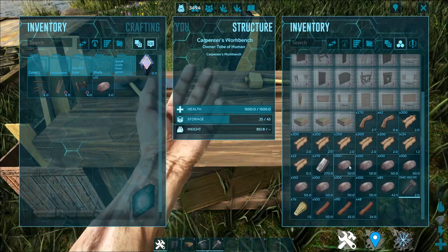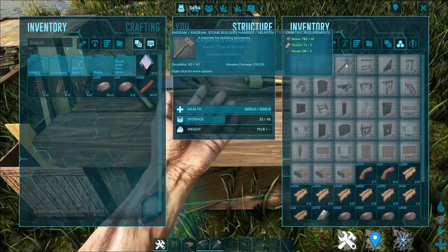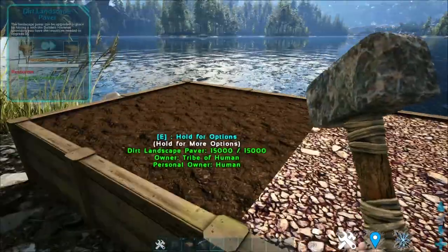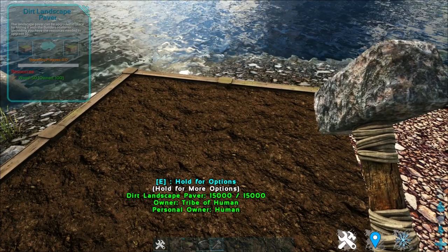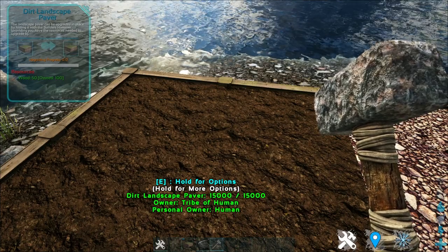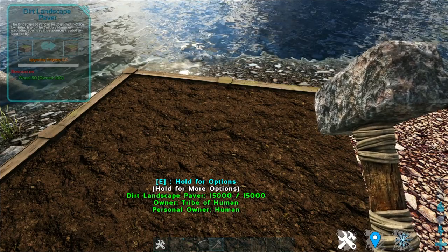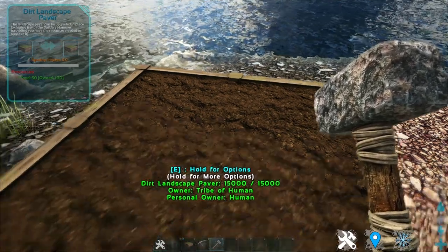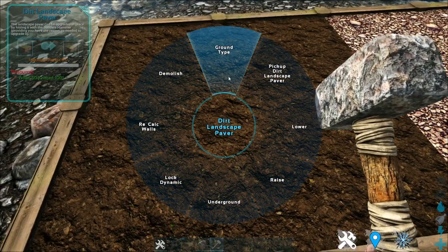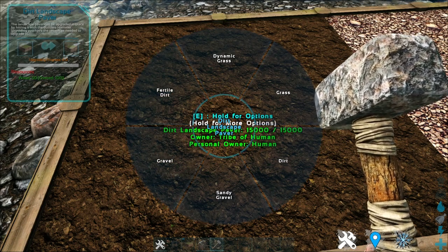And if you're thinking to yourself, wow, that is very troublesome — don't worry, this is where the Stone Builder's Hammer comes in handy. When building, if you look at this dirt pavement, a pop-up states that the landscape paver can be upgraded in place by hitting it with a builder's hammer, providing that you have the resources needed to upgrade it. In this case, you need 50 wood to upgrade it. As shown here, the ground type only has 6 choices, which are all the tier 1 dirt choices.